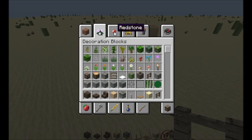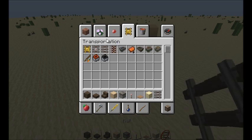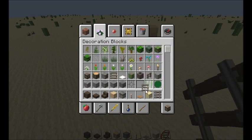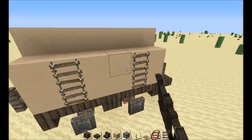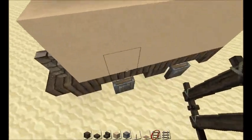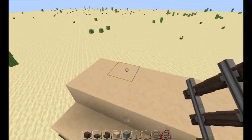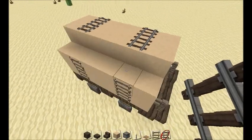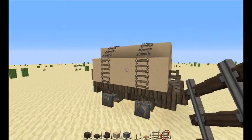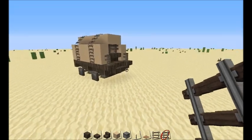Now you want to go into transport and get some rails and some ladders. Put the ladders up the side above the wheels, then rails across the top. Look at that — how much more does that look like a wagon already!